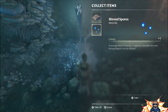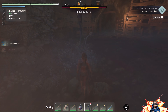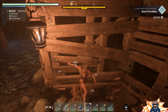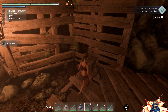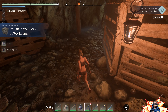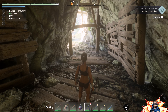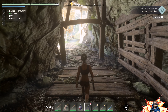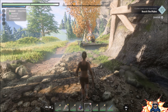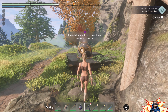You'll see a couple of things looted from the enemies: one of which is shroud spores. You'll gain a little bit more understanding as we go along as to what each of these items has the potential to create at a later date. Now that we've picked up that stone, we've unlocked a stone block at the workbench as well, and once we get to craft our workbench in a moment this will give you a better understanding of what we're talking about.